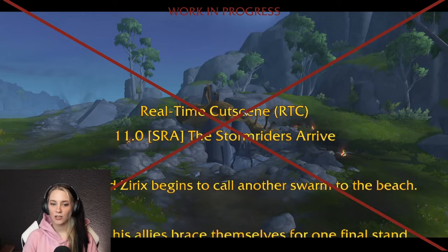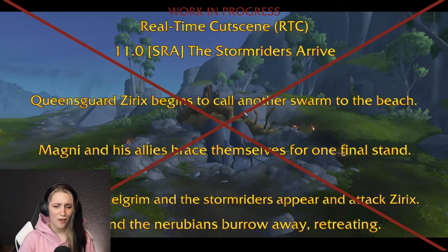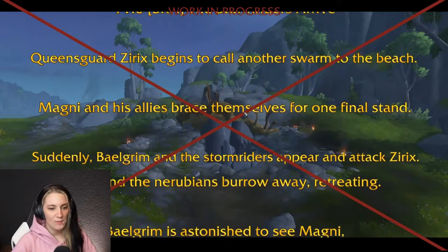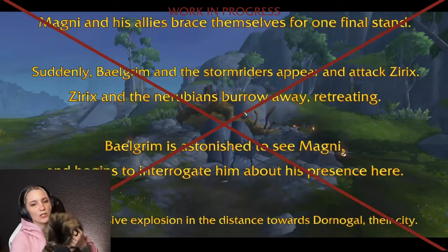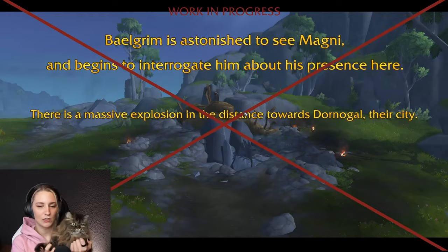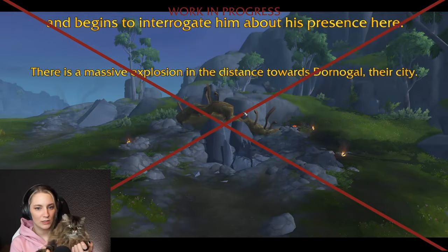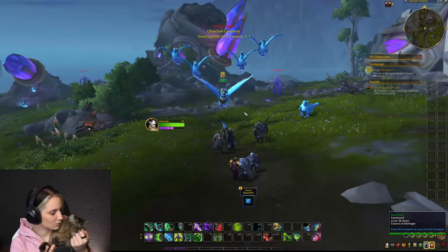Queen's Guard Cyrix begins to call another swarm to the beach. Magny and his allies brace themselves for one final stand. Suddenly Belgrim and the Storm Riders appear and attack Cyrix. The Nerubians retreat. Belgrim is astonished to see Magny and begins to interrogate him about his presence. There's a massive explosion in the distance towards Starnagal — their city. Cool guys don't look at explosions.